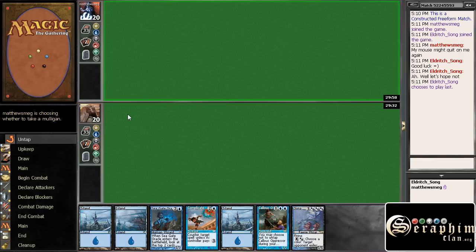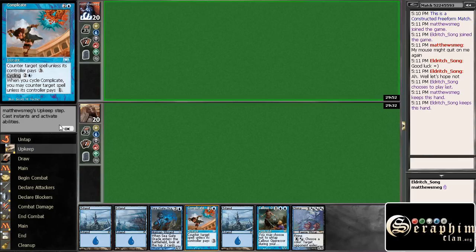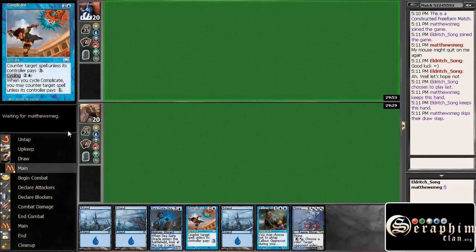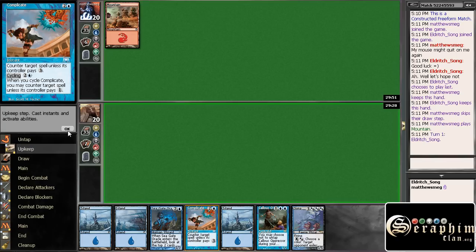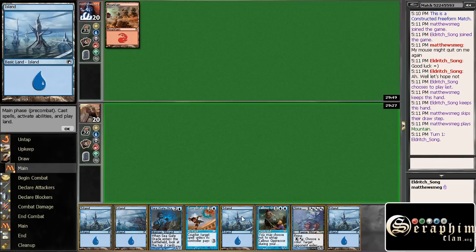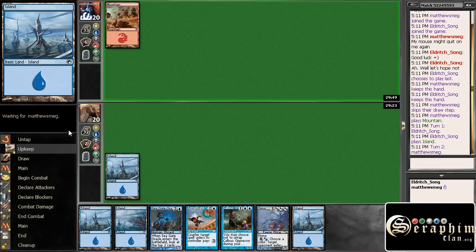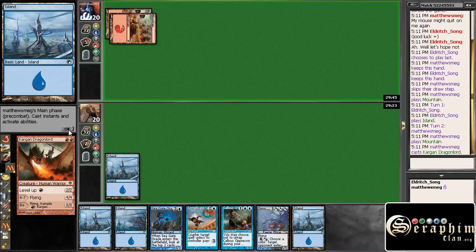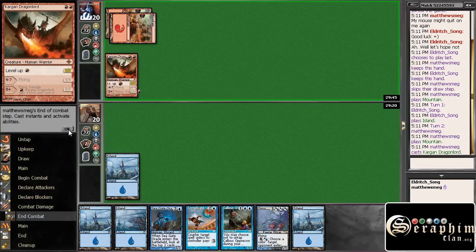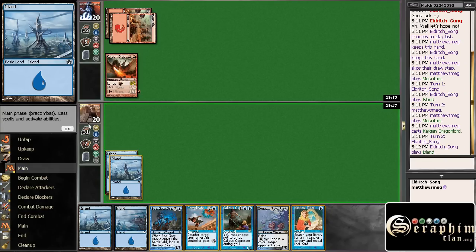I like this hand. It's actually very good, so I'm pleased. Red, red, red, red — unless we don't have to worry about mana fixing. Kargan.